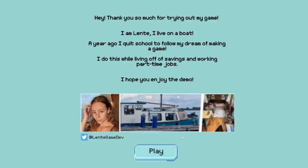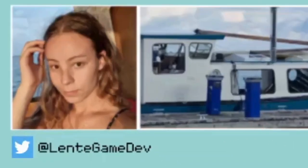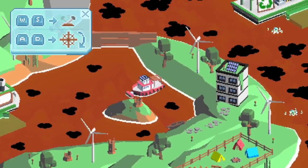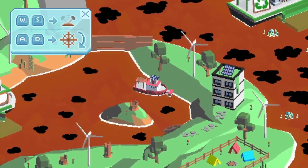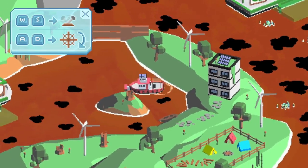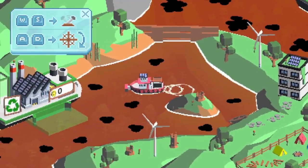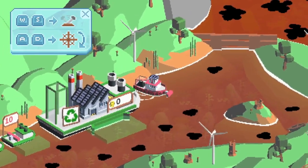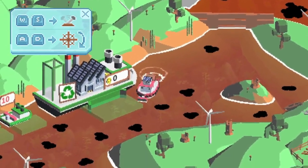Hello everyone and welcome back to another video. Today we are trying out a game called Spilt. The demo is out now on Steam and the Kickstarter is coming out soon — I'll have it linked in the description and in the pinned comments. Arrow keys to control, to steer and go forward. Also, the creator of this game lives on a houseboat, which I think is pretty cool.